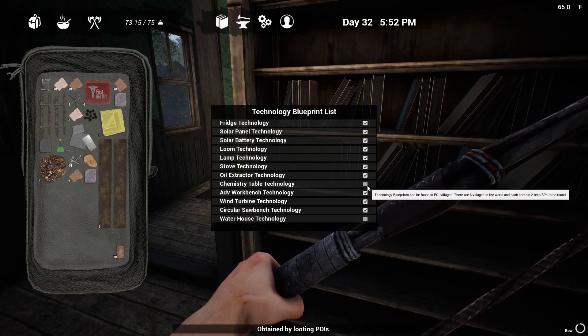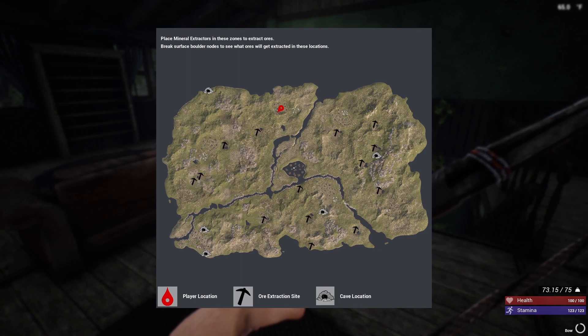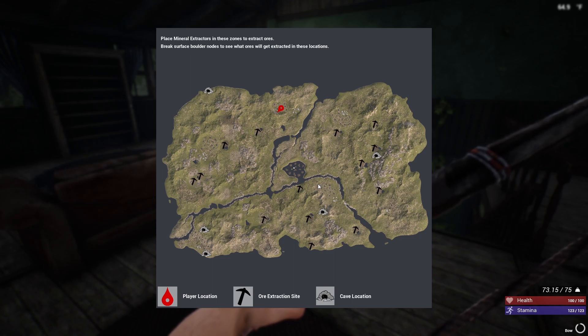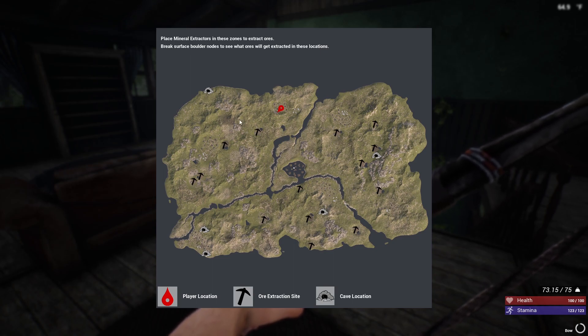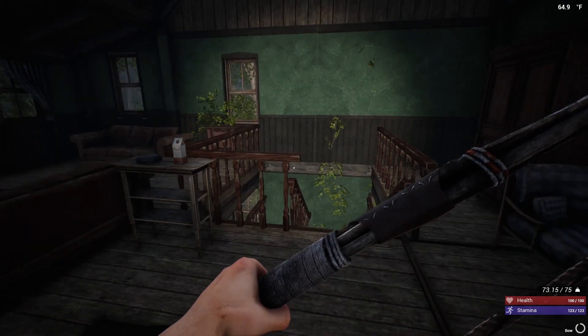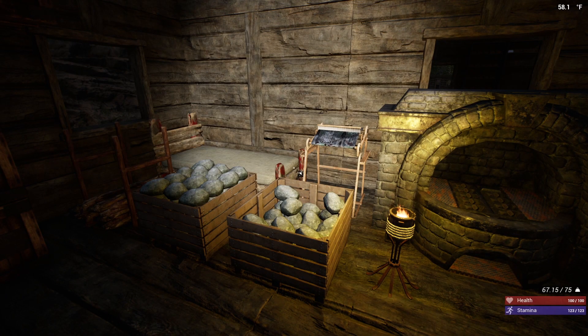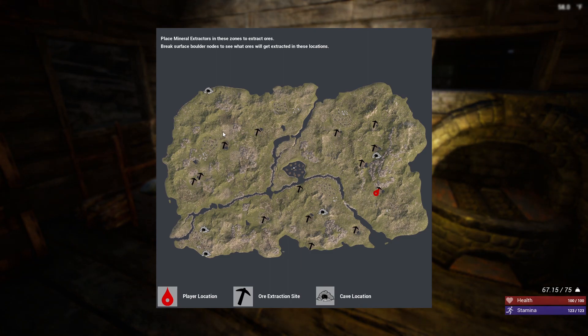The only tech we still need is the chemistry station and the water house. We've now gotten all the tech in this town, that town, and that town. I wish these towns were numbered - it would make it a lot easier. I've made it back to base. I needed a way to keep track of what towns I've been to, so I downloaded a map that circles all the towns.